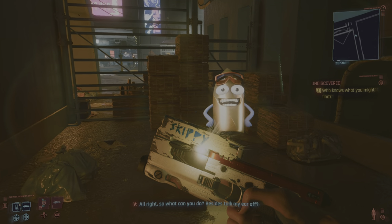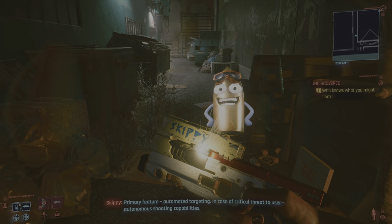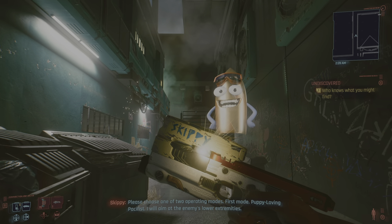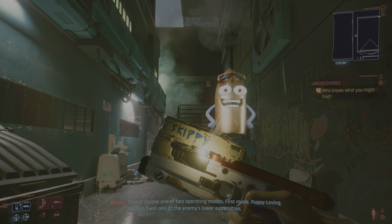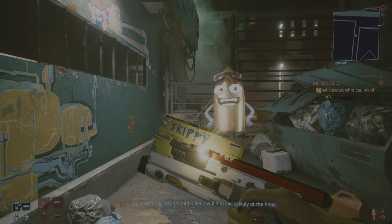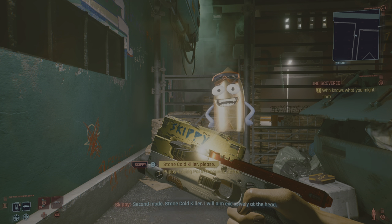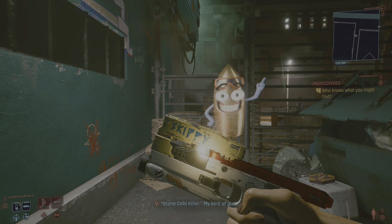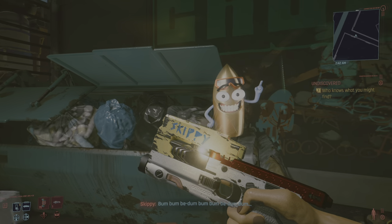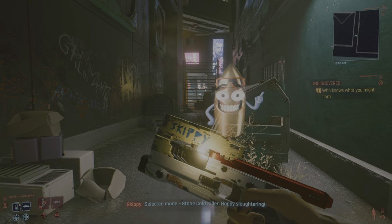All right, so what can you do besides talk my ear off? Primary feature: automated targeting. In case of critical threat to user, autonomous shooting capabilities. Please choose one of two operating modes. First mode: Puppy Loving Pacifist — I will aim at the enemy's lower extremities. Second mode: Stone Cold Killer — I will aim exclusively at the head. Stone Cold Killer — my kind of gun. Adjusting settings. Selected mode: Stone Cold Killer. Happy slaughtering.